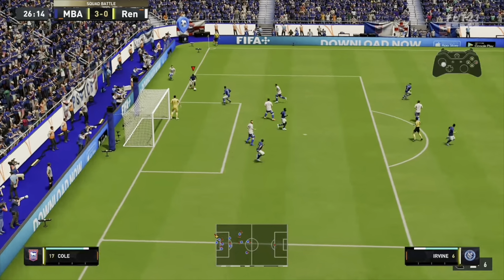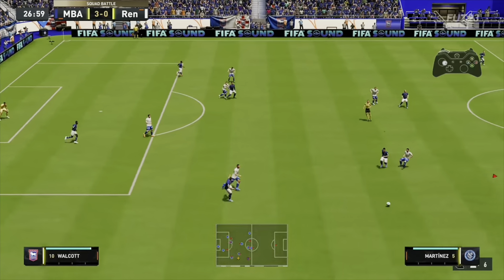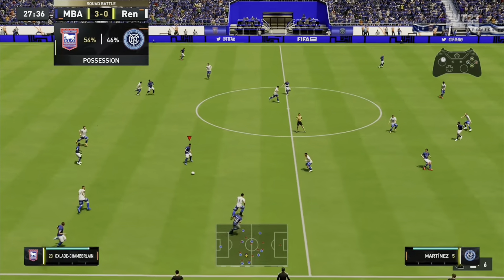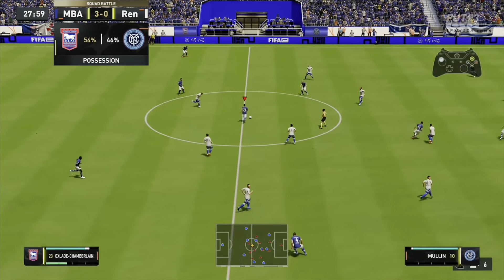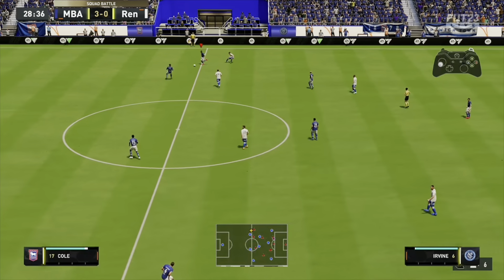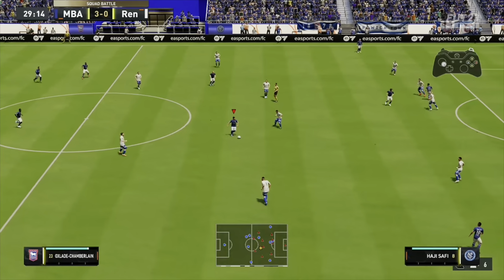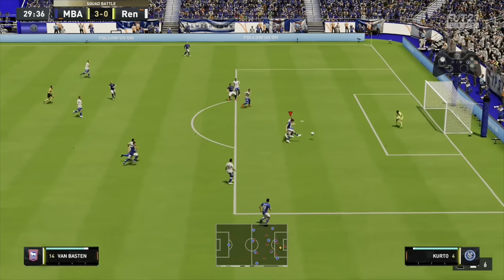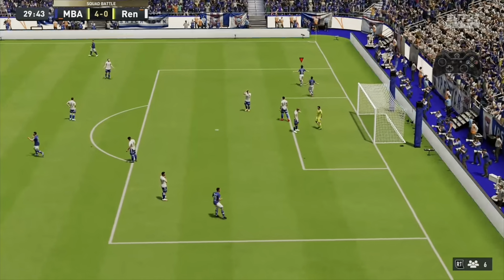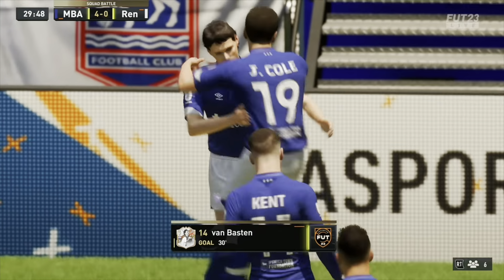Look at the way I'm defending — nice and patient, wait for them to muck it up. Don't dive in; make sure you show them the outside, not the inside. As I always say in the tactics videos, the AI wants to attack through the middle of the pitch, so it's quite easy — just don't let them. When you've got the ball in defence, make sure we're not losing it. No stupid passes. Once we get the ball into these positions, there are holes to exploit. I've got the ball with the CDM, there's a huge hole to play it through for the striker — really easy stuff.